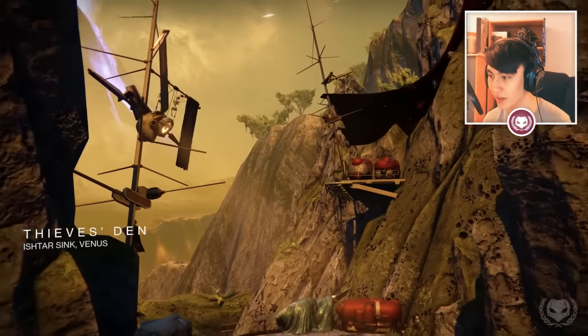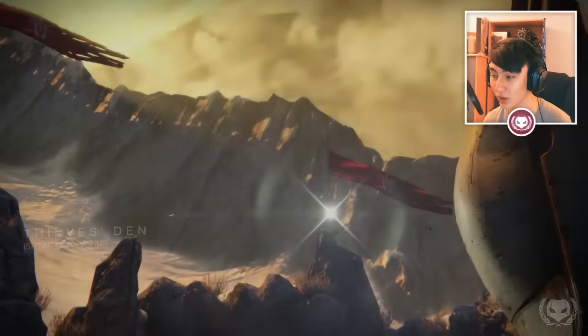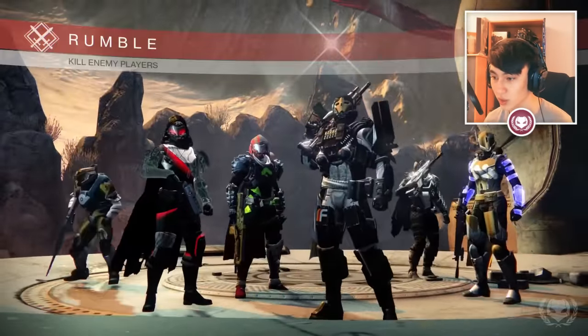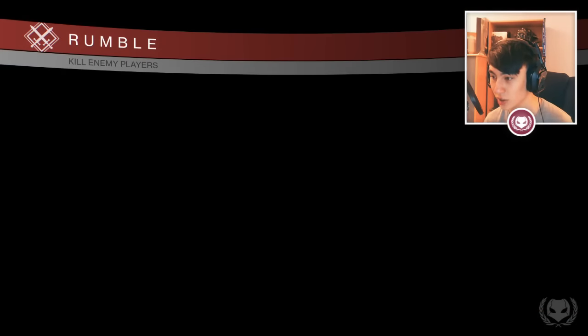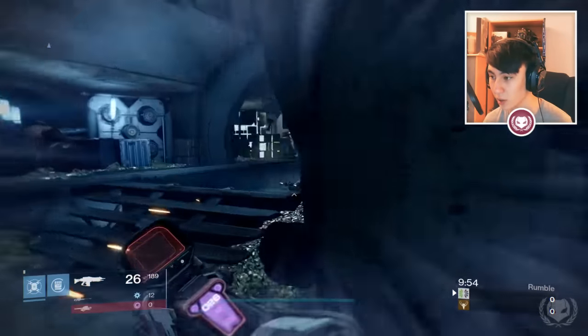We're playing on Thieves Den this time. This is not going to work out well at all. I can see a Doctrine, Imago Loop, a Monte Carlo, Hawken's Hatchet, and I believe that was a No Time to Explain. So we're probably going to get melted on this map, especially by a lot of shotguns.